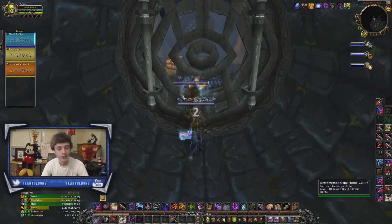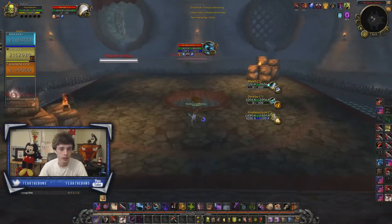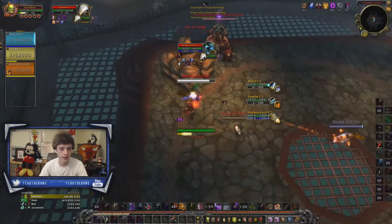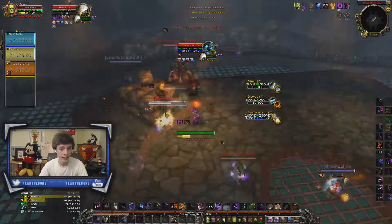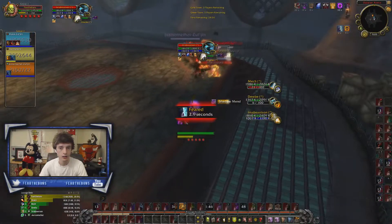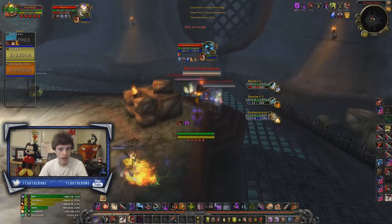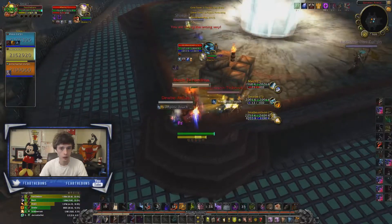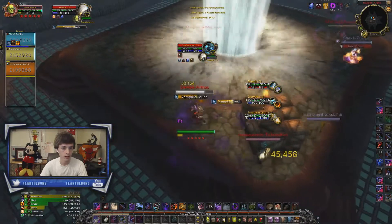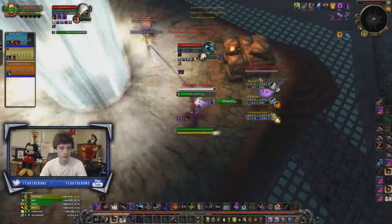Thankfully the opportunity came very quickly — the next game we faced the exact same team. Making adjustments, we realized we need to kite better, use our CCs more effectively when the warrior pushes out, and lock down their pushes during big cooldowns like bubble, bop, and sacrifice. I land an early sap on the paladin, get some damage onto the spriest, and land a re-sap off my druid. He gets the clone out but it's on sacrifice, forcing more cooldowns from the paladin — including his trinket.